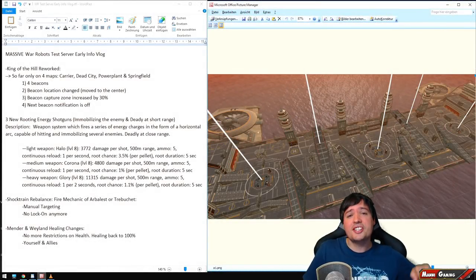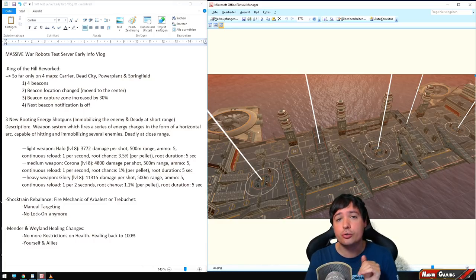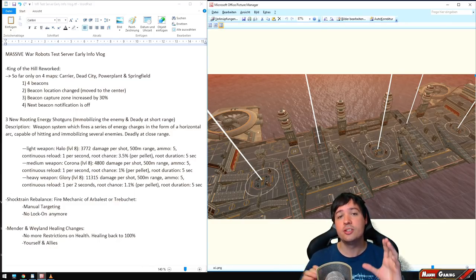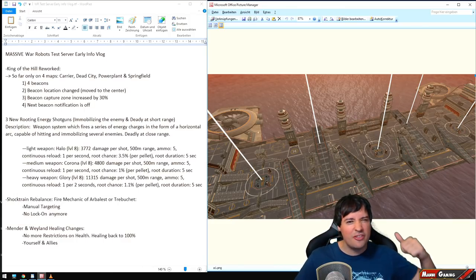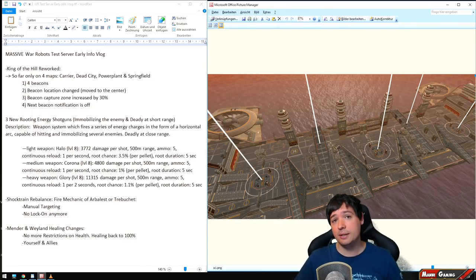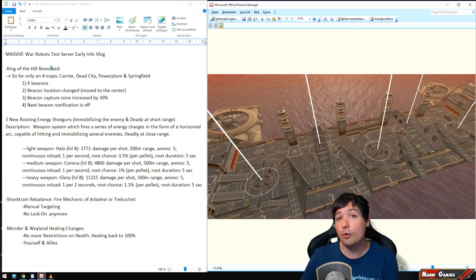What's up friends, this is Money and welcome to the biggest early test server video log I've ever managed to do, because we have a gigantic test server coming in this Saturday with massive changes. We have three new weapons, a new King of the Hill game mode change, a Shock Train rebalance, and the healing mechanism changing on Wayland and Mender.